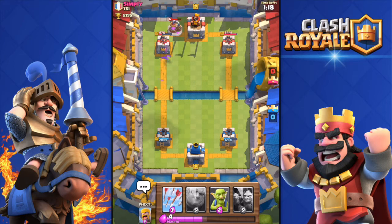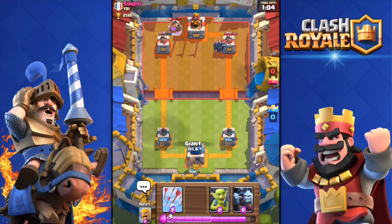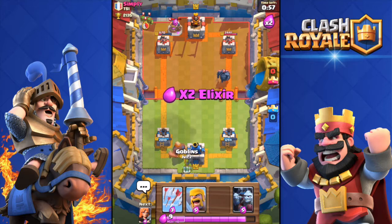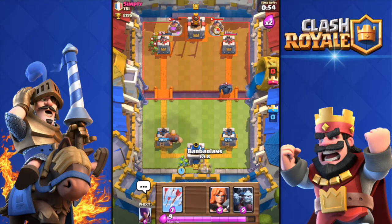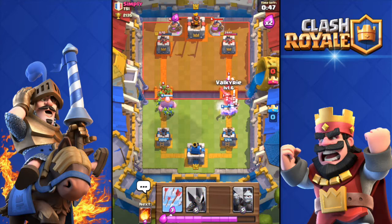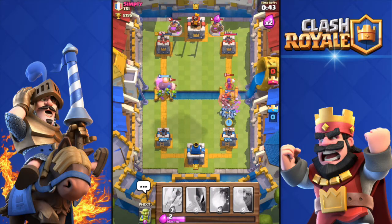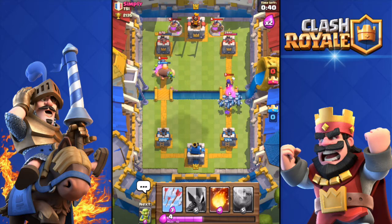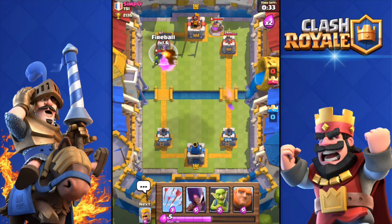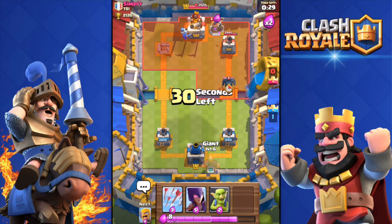His tower is at 670 health with 15 seconds until double elixir. He drops the PEKKA again. Double elixir starts — he might mirror his PEKKA, and he does have a Mirror. I drop Barbarians to counter the PEKKA. He also dropped a double Collector. Minion Horde and Valkyrie down — they kill his PEKKA. He has a Mini PEKKA too — come on, get the tower! Boom — there we go!